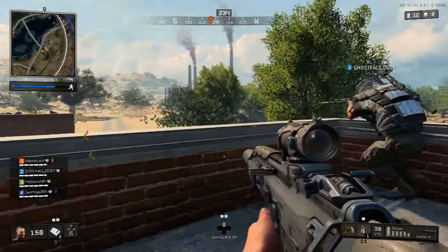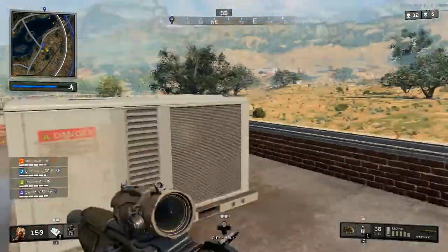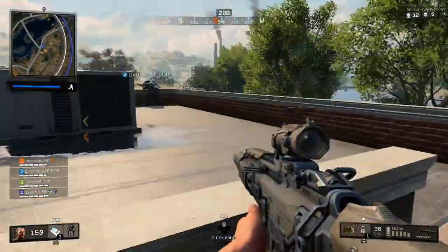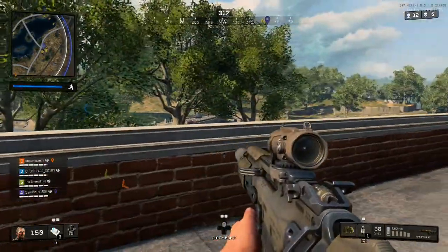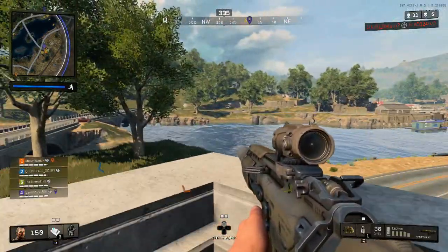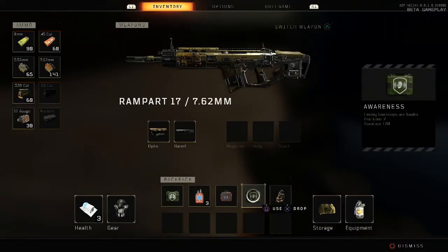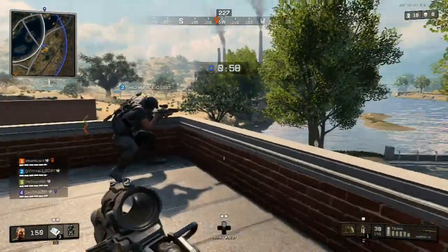Hey guys, Samuel Scorpio here bringing you another Blackout video. David Vonderhaar, the studio design director at Treyarch — basically the man behind Blackout and multiplayer — has been tweeting a lot, teasing some massive details about things in development: new features for Blackout, changes to the map, and a whole lot more. We're going to get right into it with the most important ones.